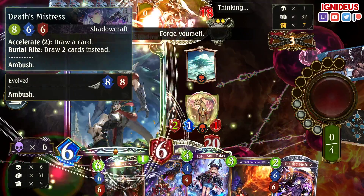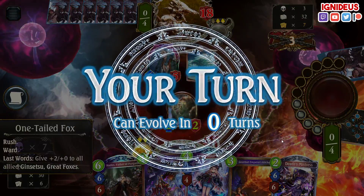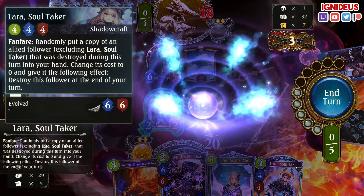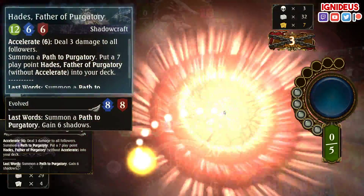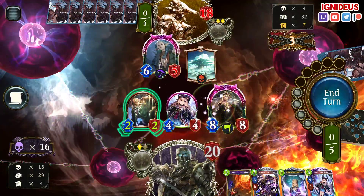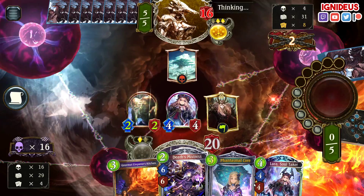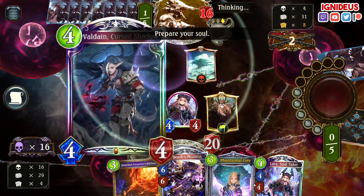Valvian kills my guy — that's totally fine. Ooh, nice — it's filthy! Now I just need the other Hades and we're set. Obviously the Hades goes into this because he would die anyway, so I get maximum value out of this Father of Purgatory. Run that guy into that guy, and we're at 16 Shadows. We're about to be at 18 when these guys die. Phantasmal Core will get me to 28, and then Death's Mistress will get me to 40.